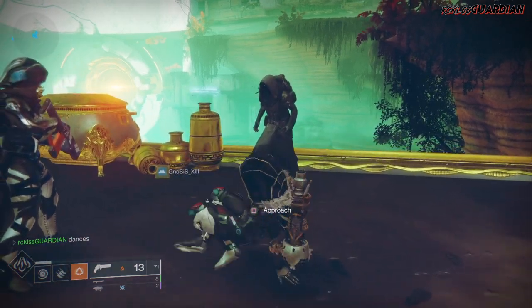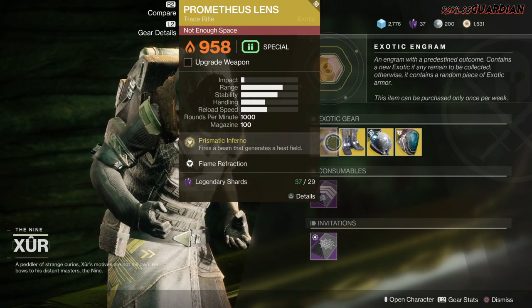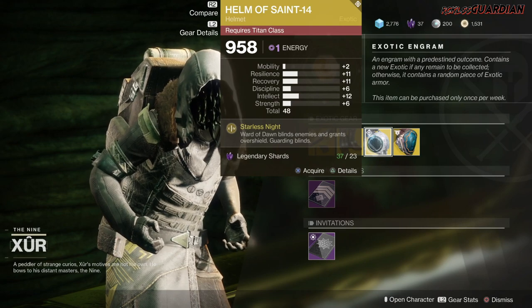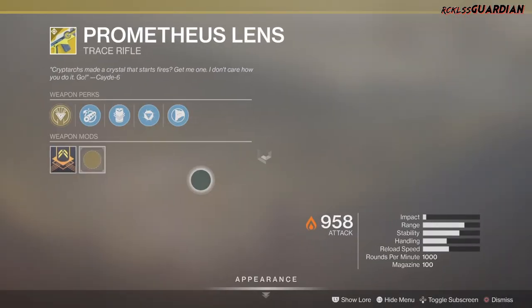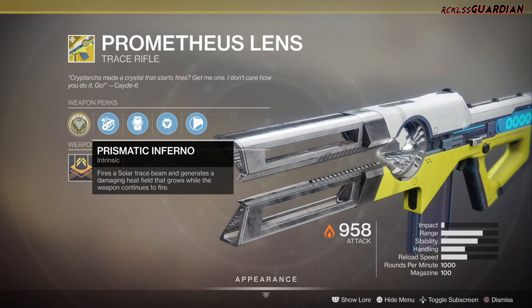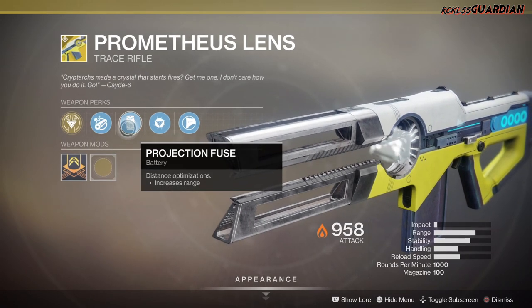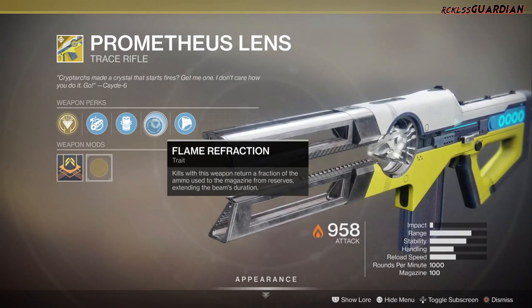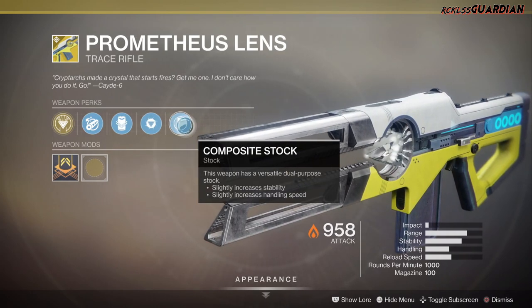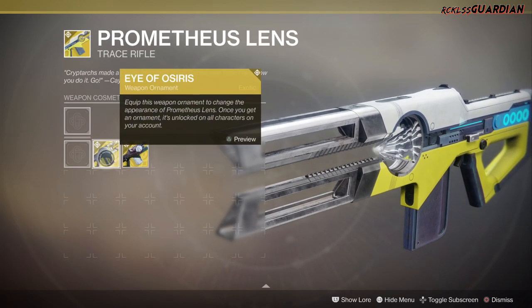Like always, I'm gonna start on the left-hand side. We have the weapon of the week, which is the Prometheus Lens — it is an exotic trace rifle. Then we have the Lucky Pants for the hunter, Helm of Saint-14 for the Titan, and the Apotheosis Veil for the Warlock. Starting with the Prometheus Lens: the perk is Prismatic Inferno, which fires a solar trace beam and generates a damaging heat field that grows while the weapon continues to fire. We also have Chamber Compensator, Projection Fuse, and Flame Refraction — kills with this weapon return a fraction of the ammo used to the magazine from reserves, extending the beam's duration. Last but not least, we have Composite Stock. There is a catalyst as well as two ornaments: Eye of Osiris